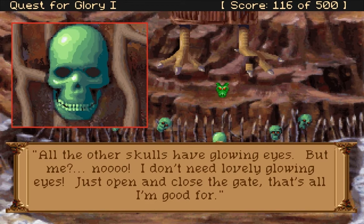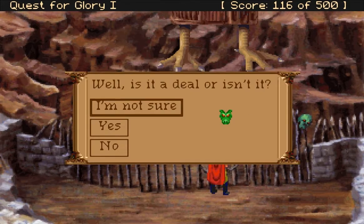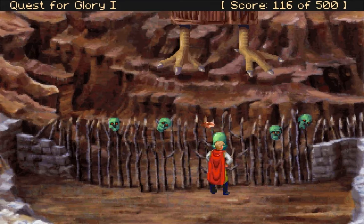All the other skulls have glowing eyes but me? No. I don't need lovely glowing eyes — just open and close the gate, that's all I'm good for. But if you can give me a glowing gem for my eyes, then I'll let you in the gate. Well, there's a deal — or isn't it? What if I say I'm not sure? No gem, no entry — that's the deal. Yeah, I don't think I'm ready to fight this Baba Yaga yet.